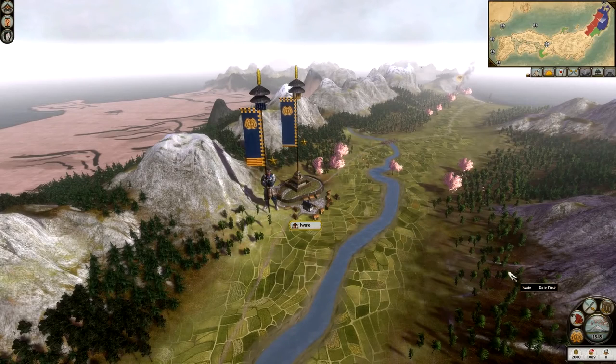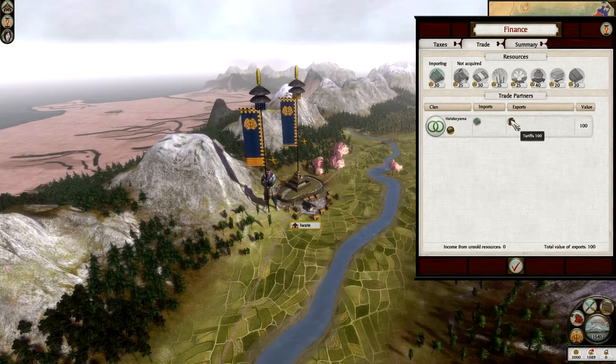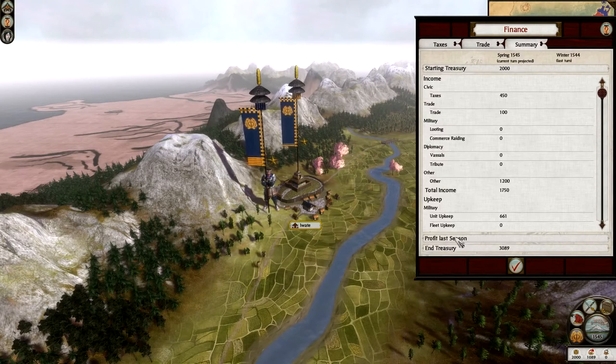Clan income: we're currently making 1,089 koku and have 2,000 in our treasury. We can increase that — we can put our taxes on the finance tab up to very high, and as you can see the money goes up. Put it very low and the money goes right down. Of course if you put it high or very high, people get unhappy — more taxes mean more unhappy people, so we must keep that in mind. The finance tab also shows what my tax is bringing in: 450, and my trade with the Hatakiyama is bringing in plus 100. I can look into this in more detail — value 100, I'm exporting tariffs and importing iron through a land route. It gives a breakdown of your trade and a summary of all your income and profits.